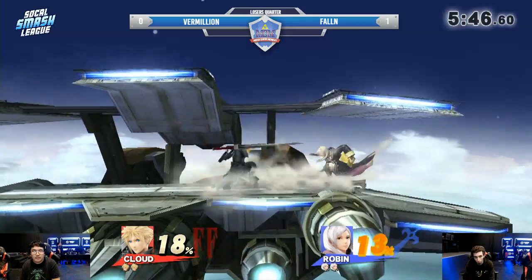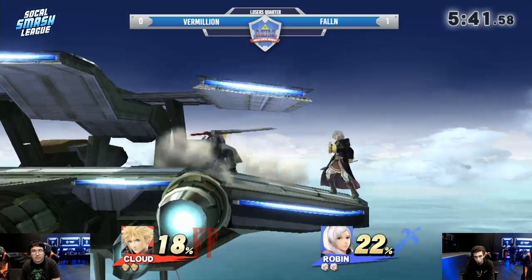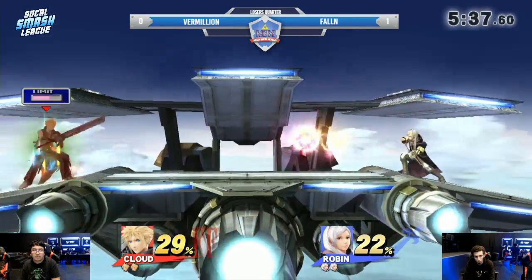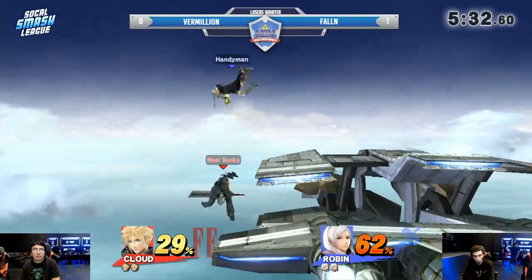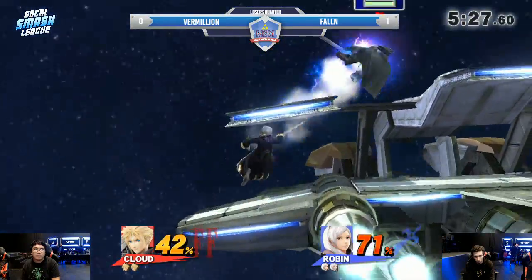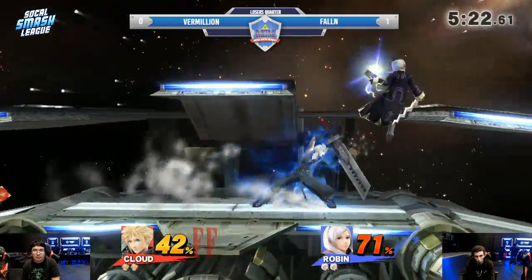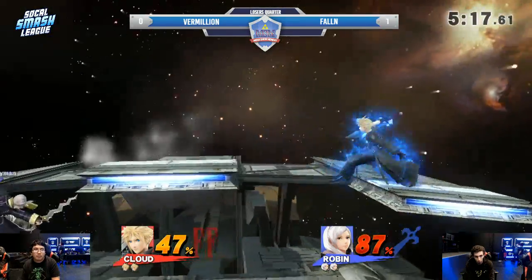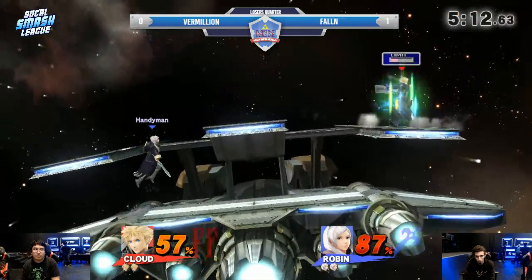Fallen getting himself on the board here with this Robin. Fallen's Robin, though? People don't know about the Fallen pockets. Here's the jab — jab punish coming out. That's going to be a very common option. Here comes the up airs. Did you miss the rising? Got you on the way back down, Cloud. Cloud privilege — that young Cloud privilege. On Lylat, people will space aerials, but if you land in a certain part by the engine, you kind of slide. Charging that Limit — that gentleman charge, if you will.